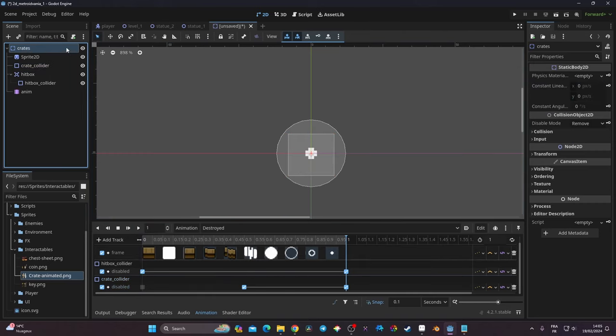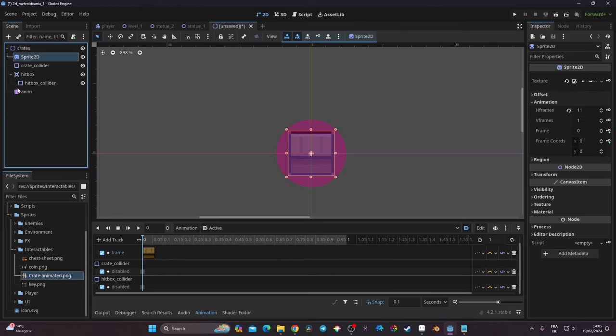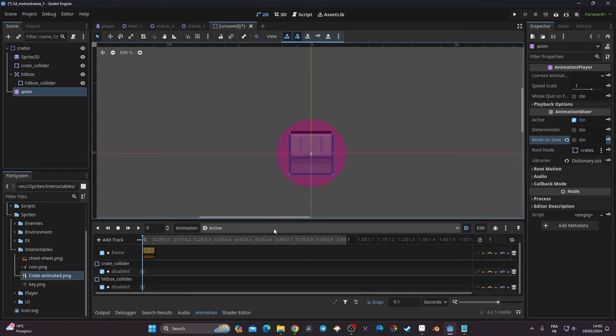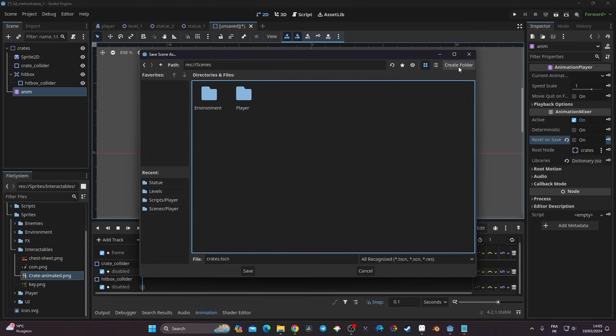Now I set the 'active' animation to autoplay so it runs by default. On the AnimationPlayer I also uncheck 'Reset on Save' — this sometimes causes things to display weirdly in Godot. Now I can save the scene with Ctrl+S.